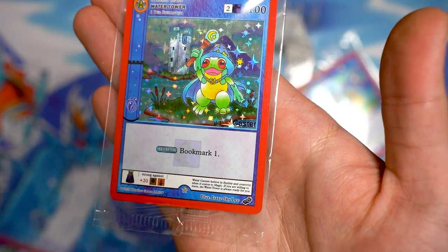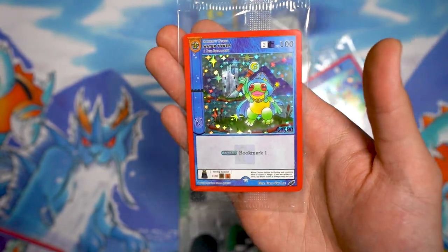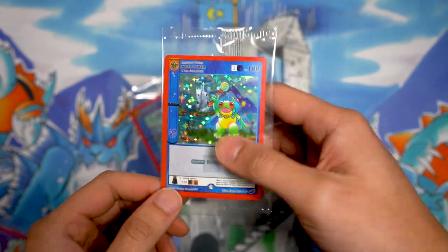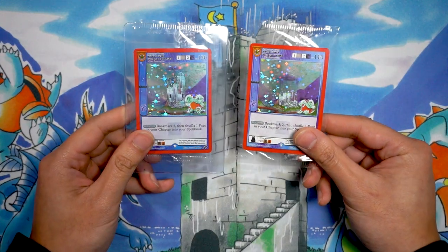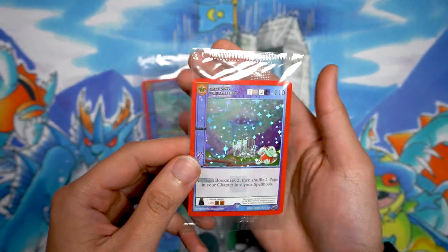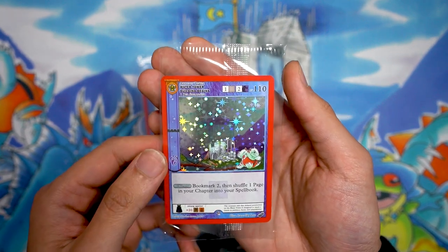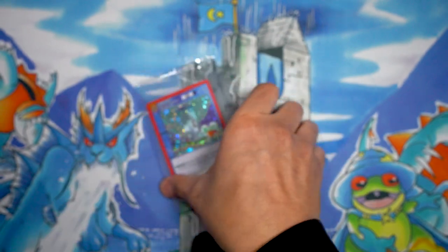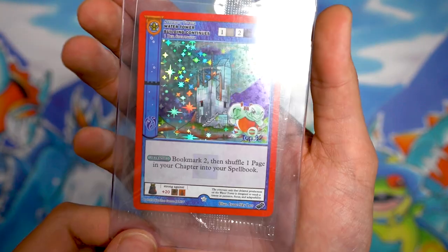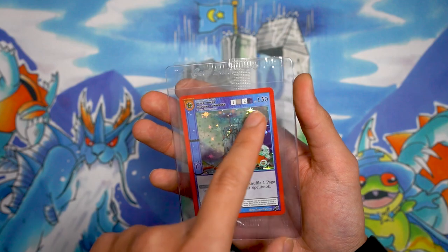We also got these Water Tower promo cards. One is a stamped version where it says 'caster' on the bottom right — that's specifically for players who attended, one of their prizings. The other is for the spectator crowd. For placing Top 32, we got a version with a larger Agua and a Top 32 stamp on the bottom right as well.